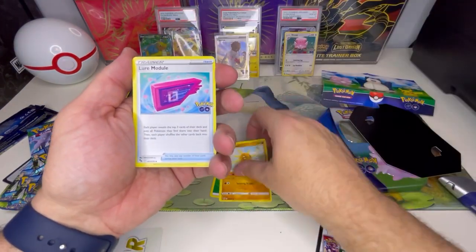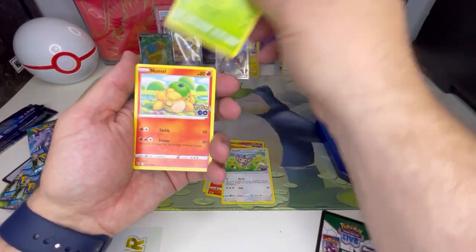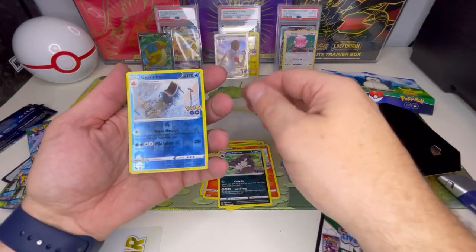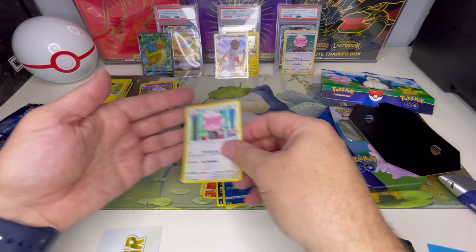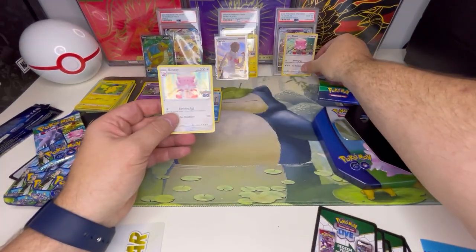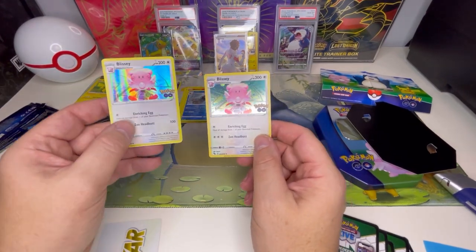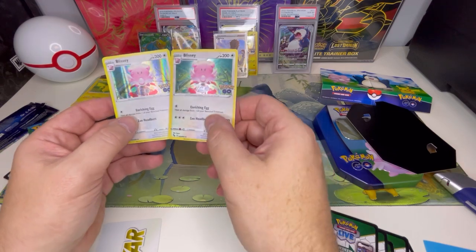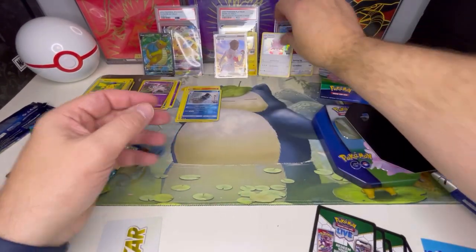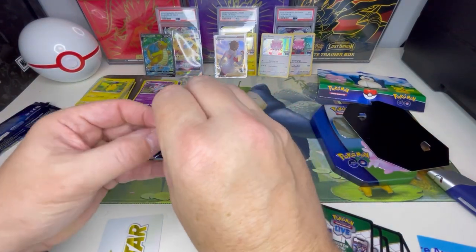Next pack: Leaf Energy, Solrock, Beldum, another Charjabug, Charmander, Bulbasaur, Numel, Alolan Raticate, and the holo Blissey. You'll notice this Blissey is different from the one in the tin — this one has the bubbled holo effect, while the tin one had the lined effect. I like having both to show off as part of the binder.